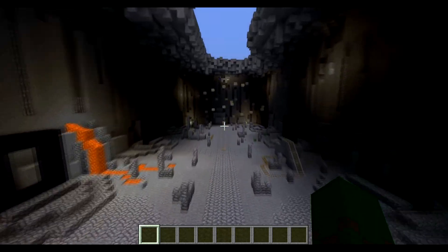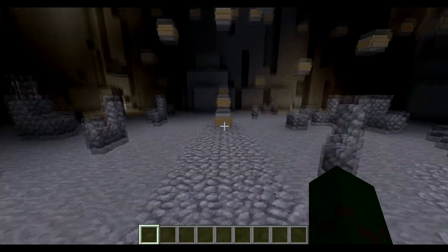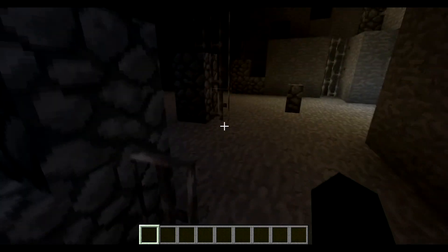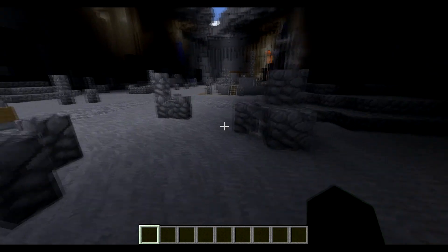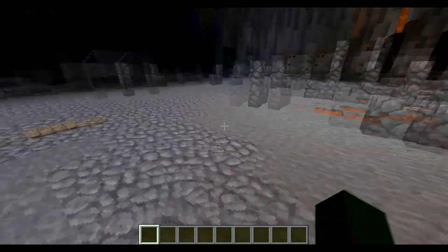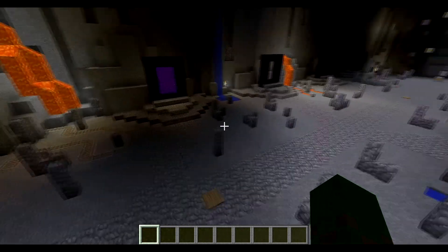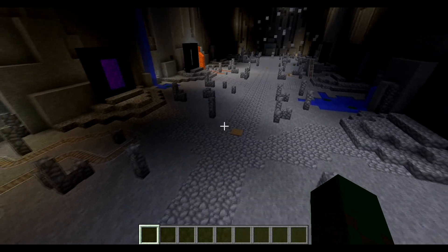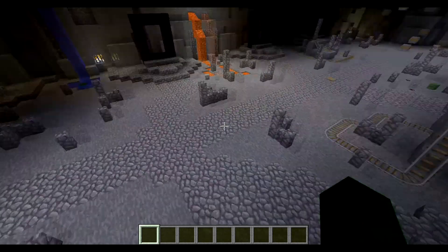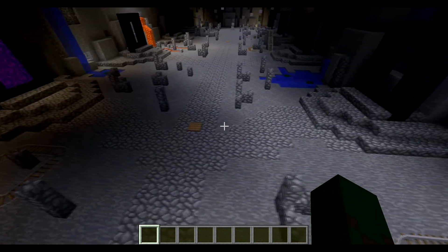Hey guys, Jetlexer here, welcome back to another video. I am currently on my hub server — Plasma Network, IP in the description below. It is currently in soft launch, which means only staff and people I personally invite are allowed, to fix some glitches. We are going to beta launch later today, which means we'll add it to a server list and open it to the public for a little bit, then main launch probably at the end of this month.